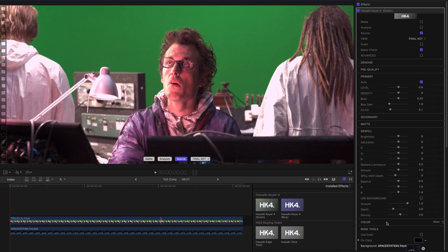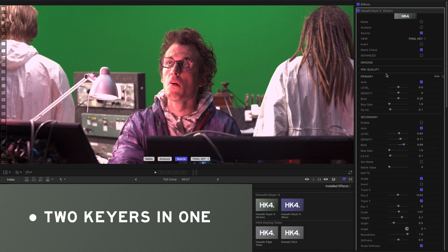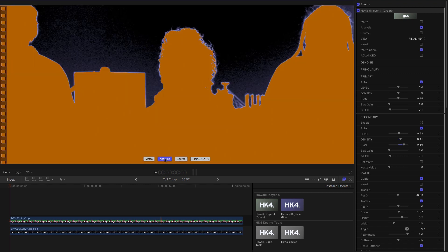The most exciting thing about Hawaiki Keyer 4 is that we're not talking about just one keyer — we're talking about two keyers in one. You'll see over in the controls we've got a primary and a secondary, so that's two keyers we can combine in any number of different ways for some incredible results. Here's a shot from the open source movie Tears of Steel. Switching to analysis mode, the new automatic option has given us a pretty good result right off the bat. What Auto is doing is intelligently analyzing the entire image and giving you the best possible starting point for pulling the matte.